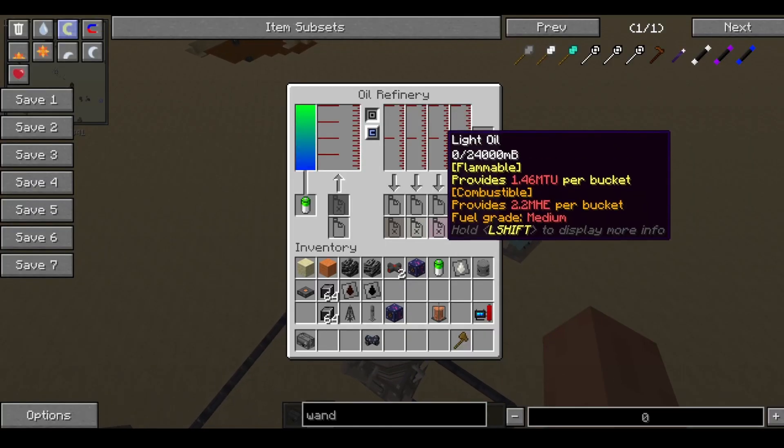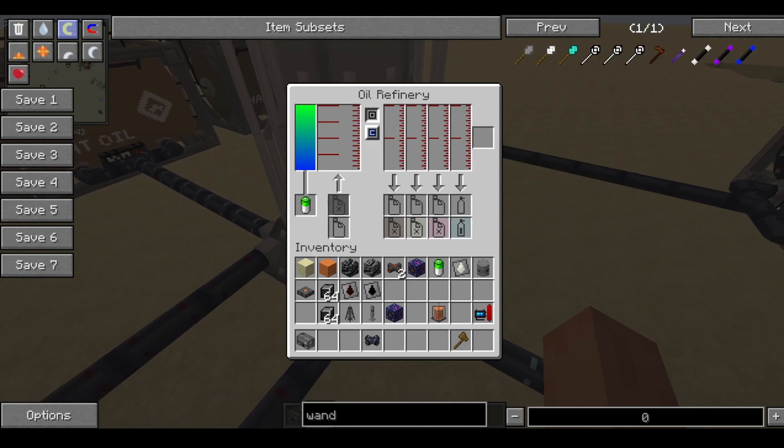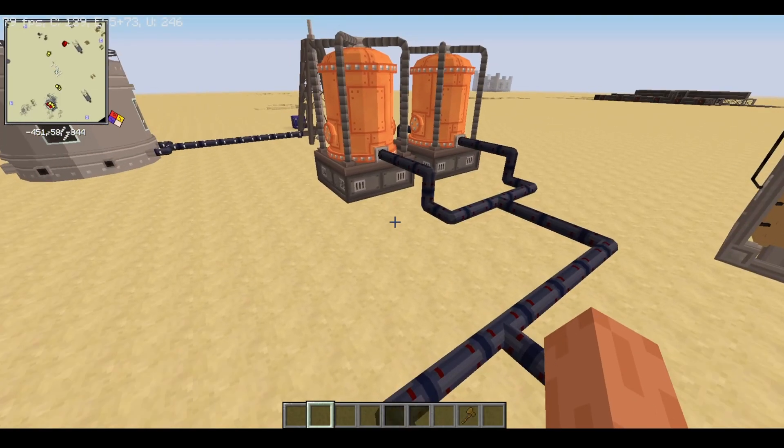Our oil refinery is set up. It will also create sulfur, but you can just take it out manually — it's not honestly a big problem.